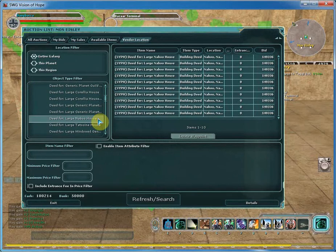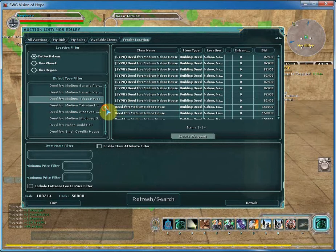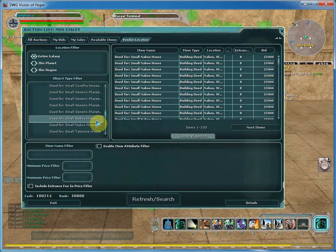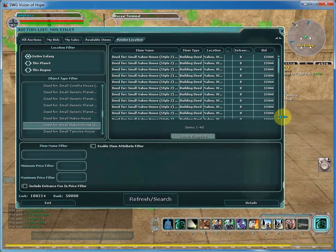You can look at a large Naboo house — that's 149,000 credits. Do you want a large one? There's a Corellian windowed house. How about a medium Naboo house for about 82,000 credits? That doesn't seem too bad. Or there's a small Naboo house for 13,000 credits. I'm going to grab a small one — what is the difference here? I think one was windowed and one was not.